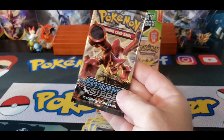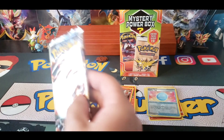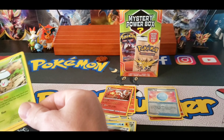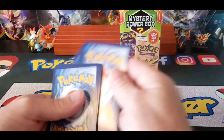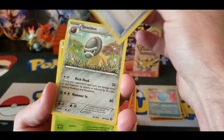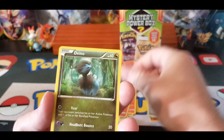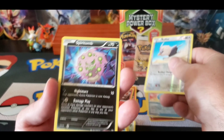And the final pack — it's definitely not vintage. Steam Siege. Steelix Spirit Link, Shildan, Fungus, Mankey, Shellos, Dino, Larvesta, Rufflet, and Spiritomb.